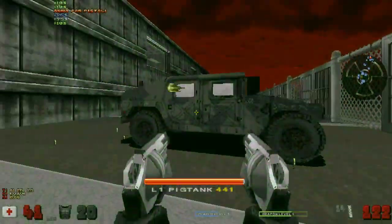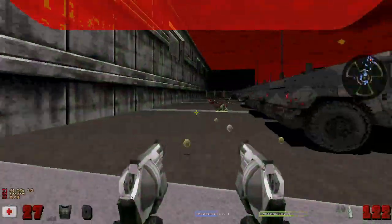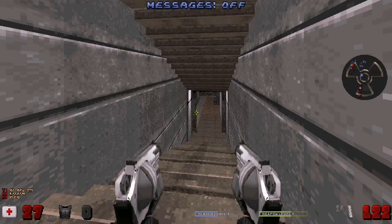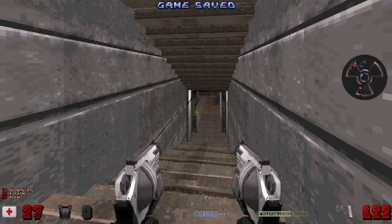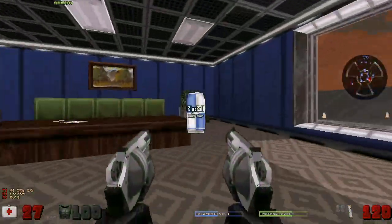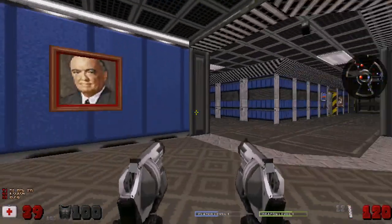I'm going to get killed here any minute. I need health. I'm almost dead. Let me save the game. Okay, I have no more missiles so I'm just running away — running away like a chicken. Yes, like in Duke Forever, you can eat snacks and drink sodas. It's a great health mechanic. Yes, the cola. That's a classic.